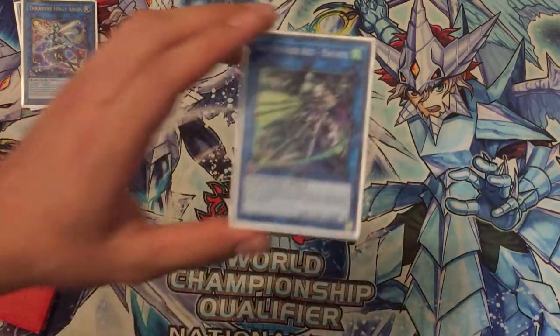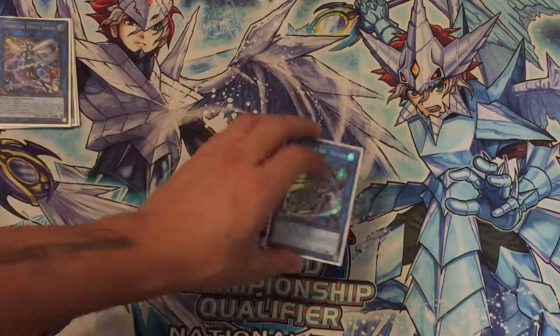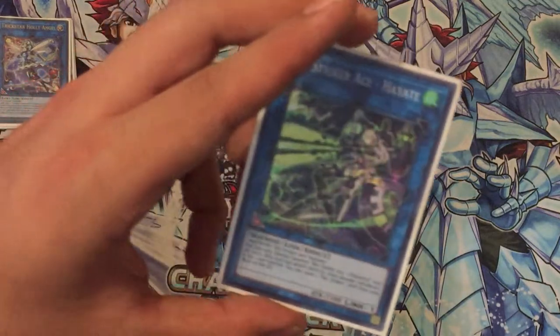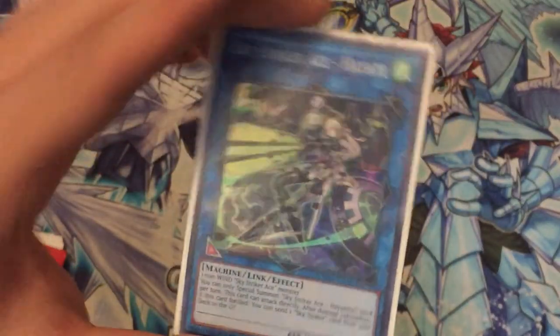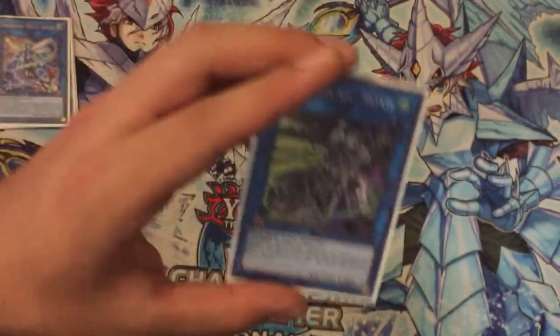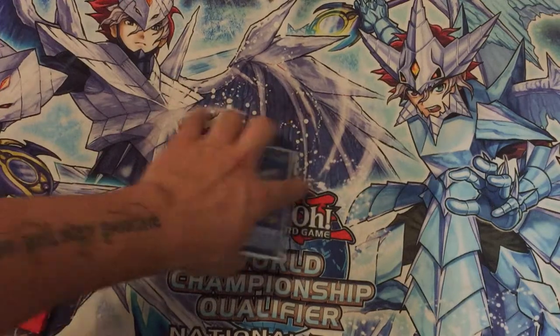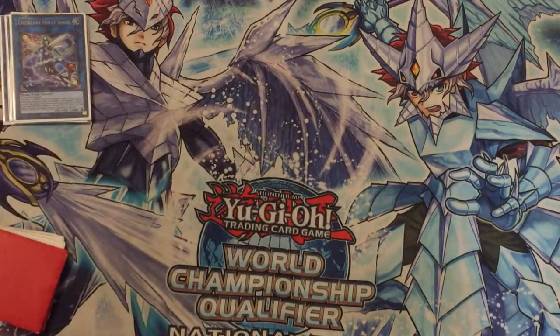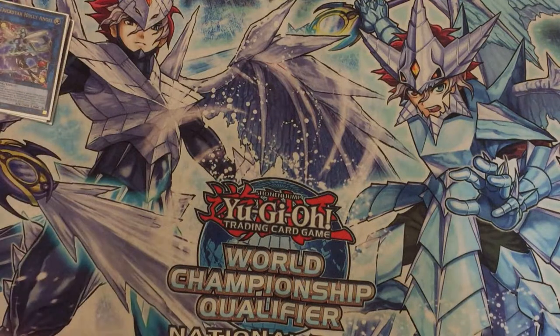One Sky Striker Ace - Hayate. One, because you can attack directly with her and send any Sky Striker spell that you need to the graveyard. After that you can do Kagari and recover the spell you sent. She also switches to attack directly, so you get a great direct hit that brings your opponent's life points very low, and then you can kill them with the Trickster strategy.